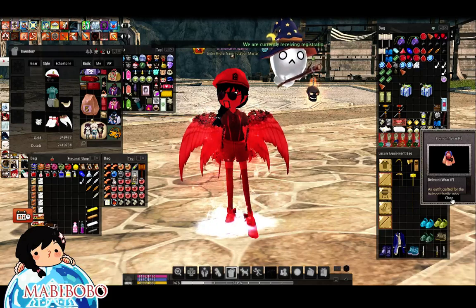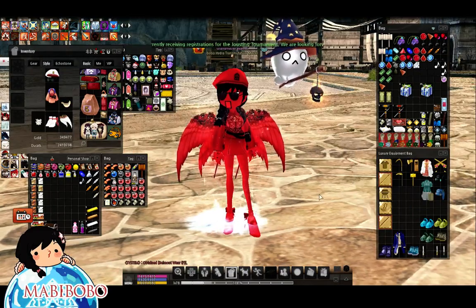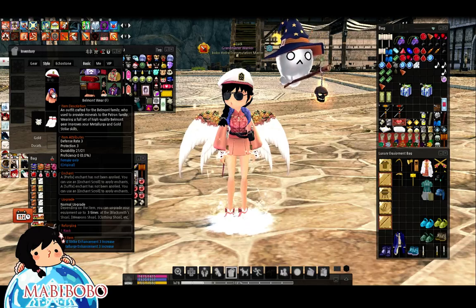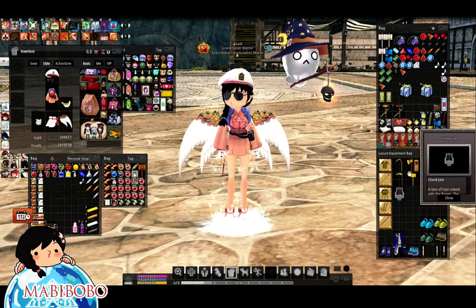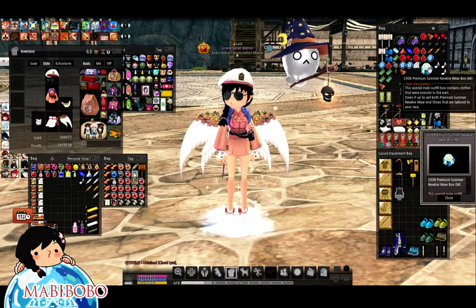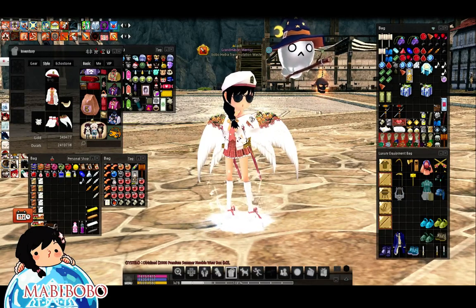Next one — Belmont female wear. You guys wanna take a look at this? These are not really new outfits — you guys can obtain the Belmont wear through other means. Oh god, it's already in Bobo color-ish. Oh hey, it's a 3-3 — nice, pre-rank one of course. Next one — cord liar. Next Gatchapon — it's a box for the 2008 premium summer newbie wear for male. Dang it.